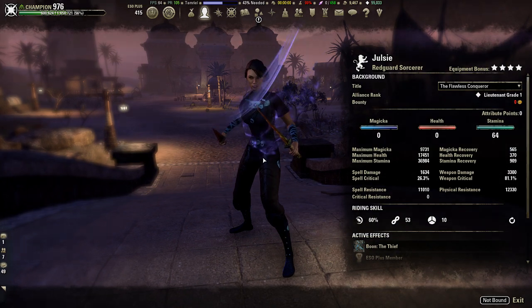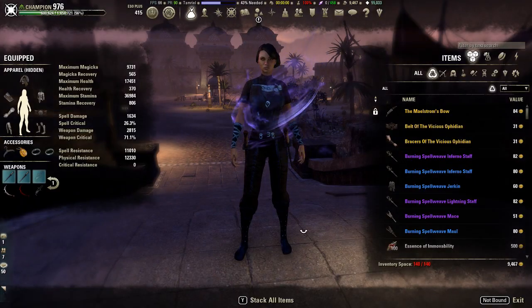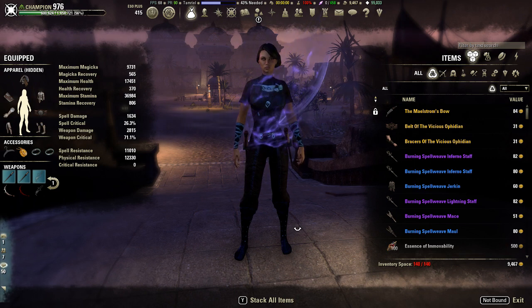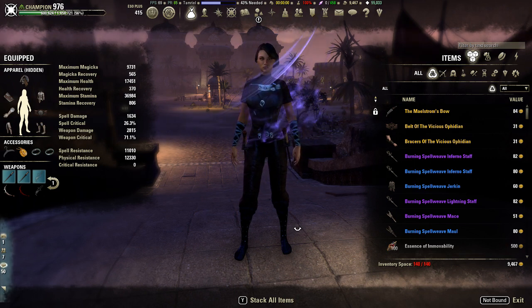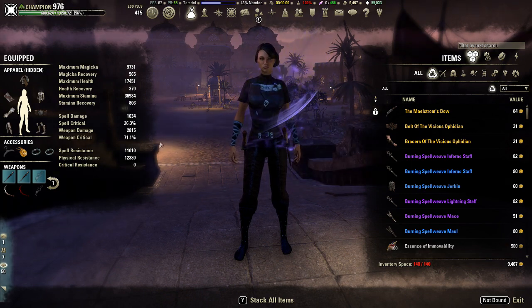Getting into the gear, we're running four Kvatch Gladiator, five Night Mother's Gaze, and three Vengeance Leech. This build cost me a total of around 10k to put together, so it should be very easy to acquire — it's two crafted sets and the jewelry comes from Cyrodiil and is very inexpensive.